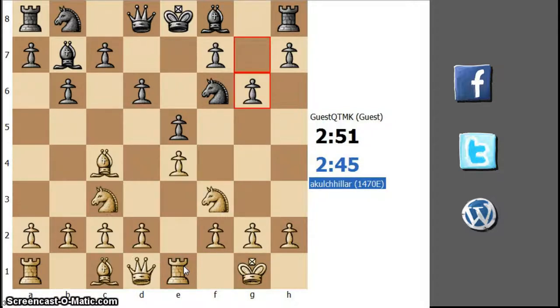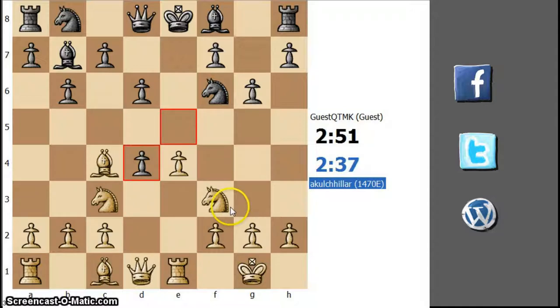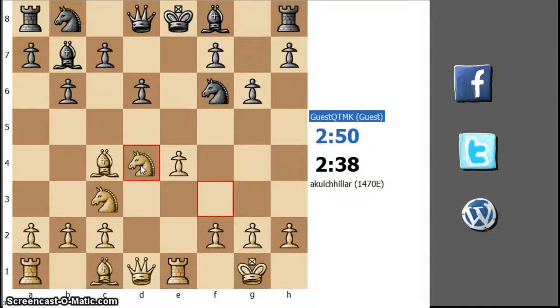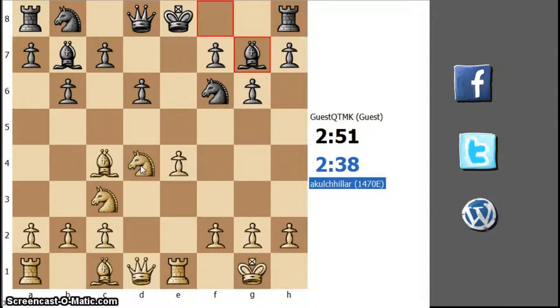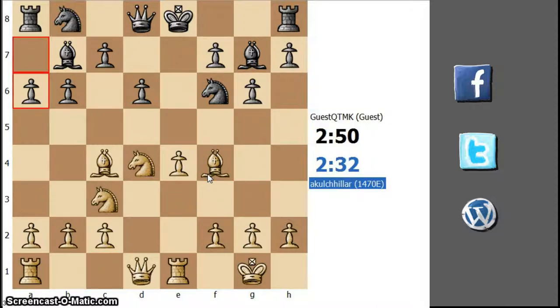We have g6. He's probably going to enter the dark bishop also. But since I am ahead in development, let's open up lines towards my opponent's king. Bishop g7. I think let's just develop right now. I don't have any good plan right now, but a6 is quite passive.